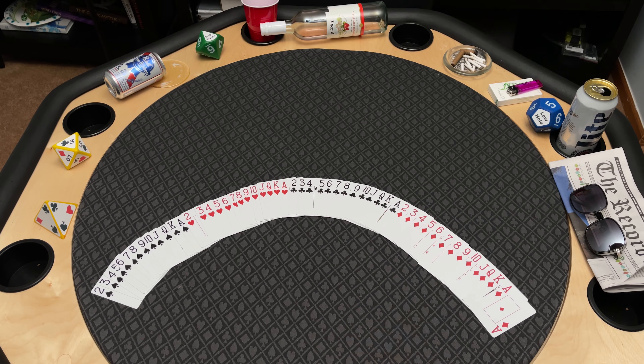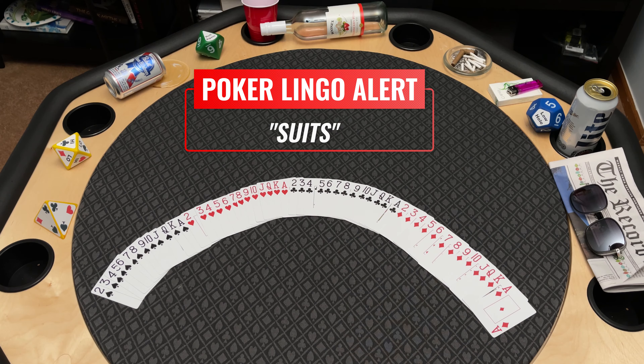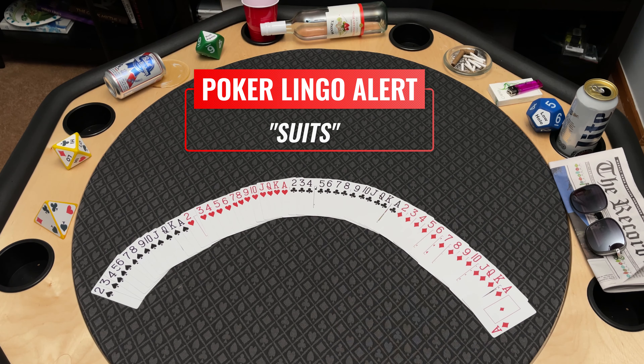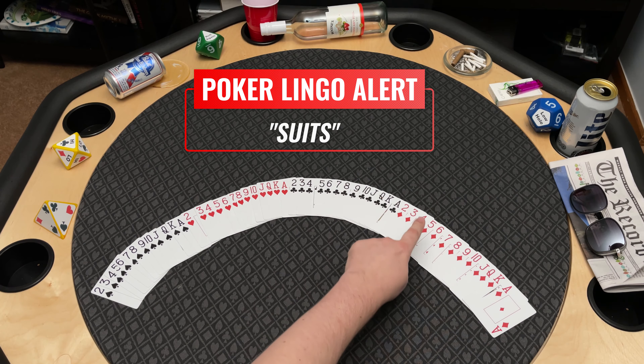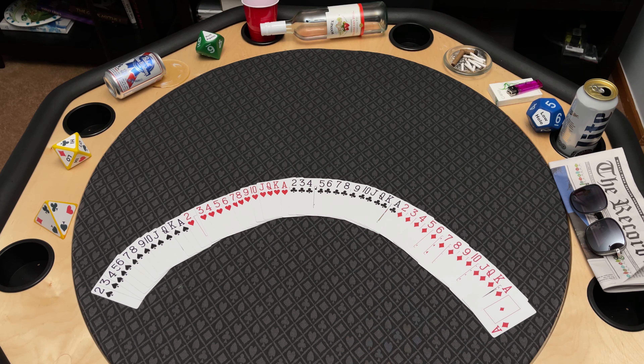The 52 cards are divided up into four suits. There's our first poker lingo alert — anytime I say a new term related to poker, these alerts will pop up to explain more. In this case, a suit is the little symbol on all of the cards. There are four types: spades and clubs for the black suits, and diamonds and hearts for the red suits. These will be important when you start looking at certain poker hand ranks.